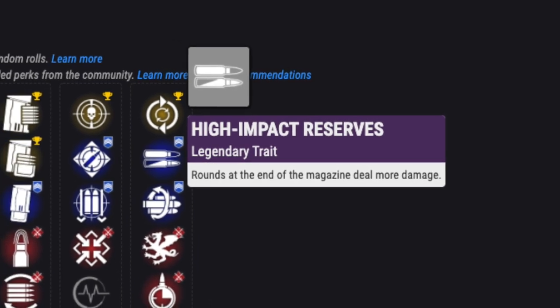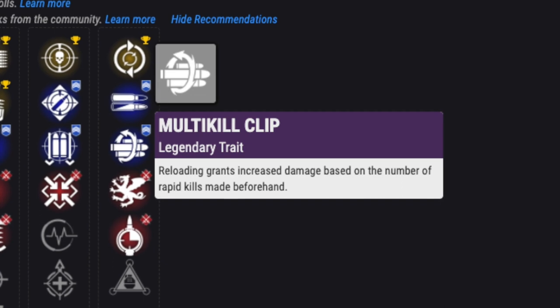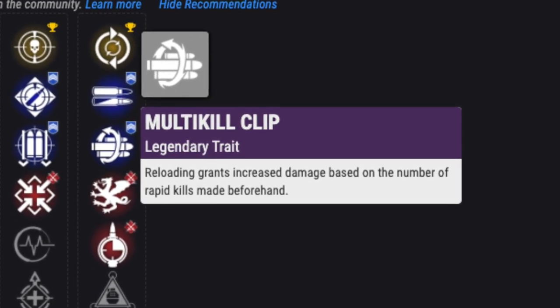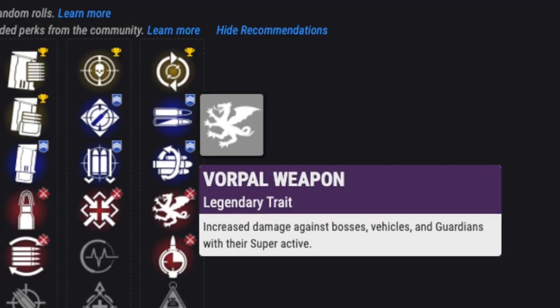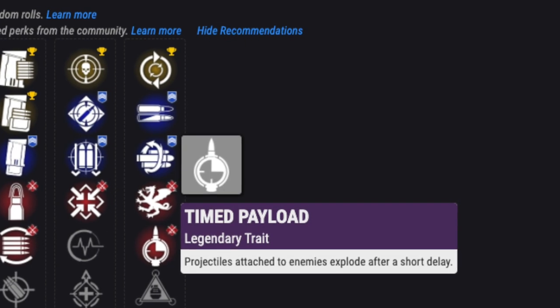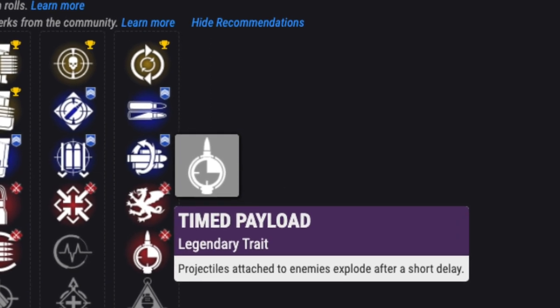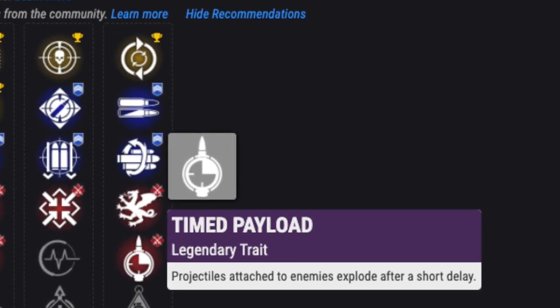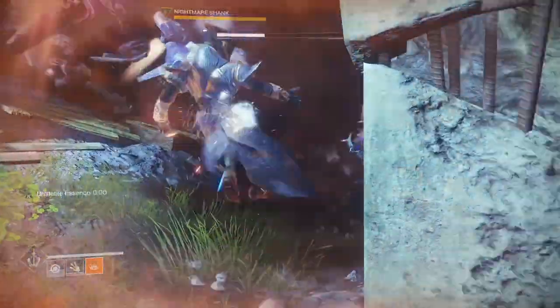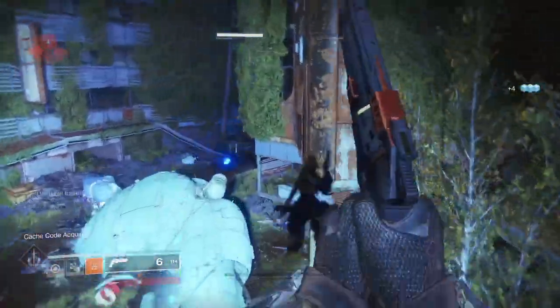In the last slot, High Impact Reserves is decent — rounds towards the bottom of the mag do more damage. Multi-Kill Clip is good in either mode; you'll get more damage based on how many rapid kills you get before reloading. Vorpal Weapon does more damage to bosses, vehicles, and suped-up guardians. Timed Payload is pretty good too, adding explosions to your shots after a short delay. Osmosis is good for PvE and high-level strikes when match game is on — using a grenade adds that element to the gun until you throw it away.